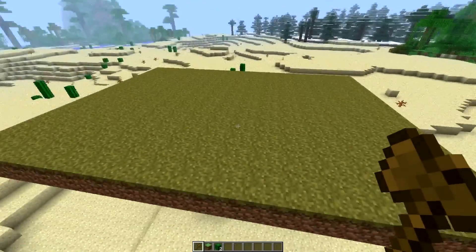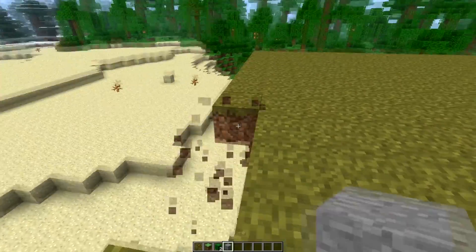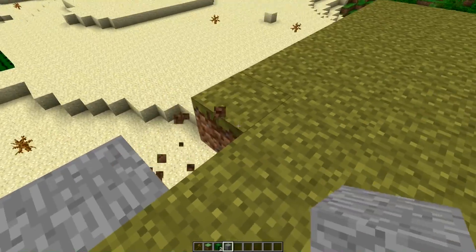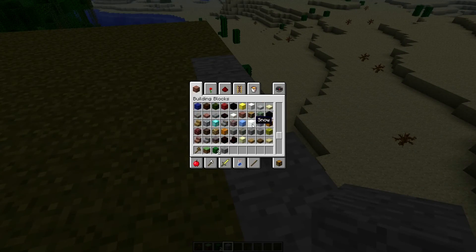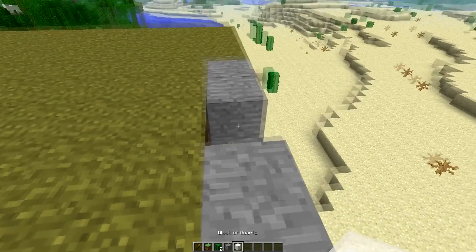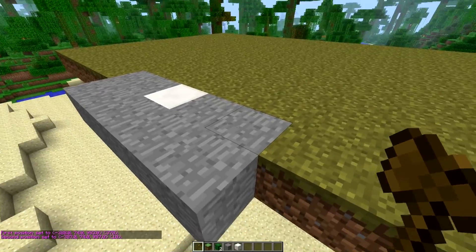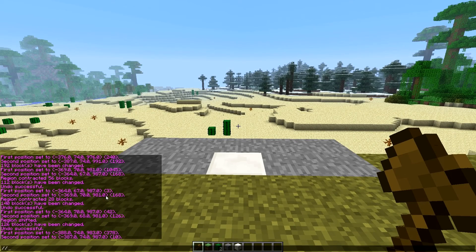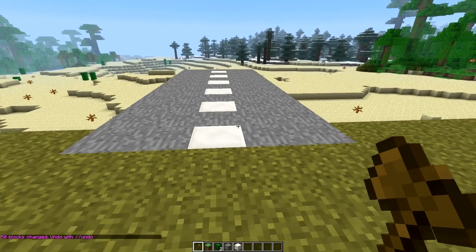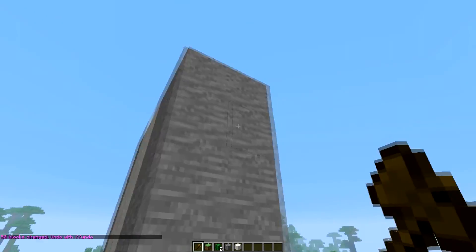Let me show you another fun command — let's make a road real quick. So you've made the start of a structure. You can look in a certain direction and then use '//stack', which is like copy and paste but it repeats the structure over and over. Do '//stack 5' and now it just extends it out — that's fantastic. You can also do '//stack 5 up' and it goes straight up.